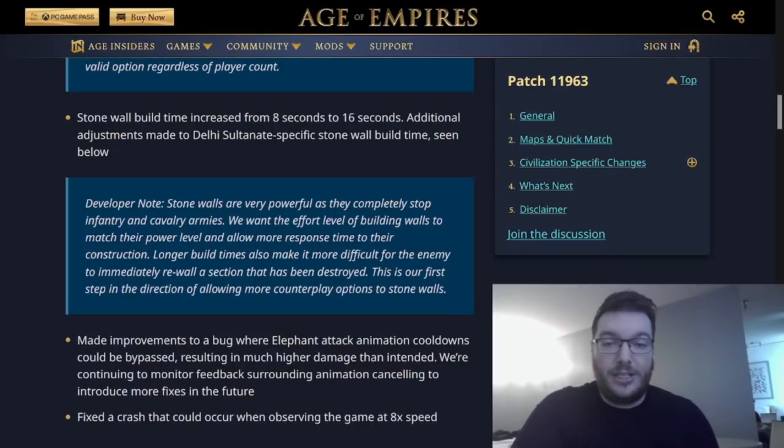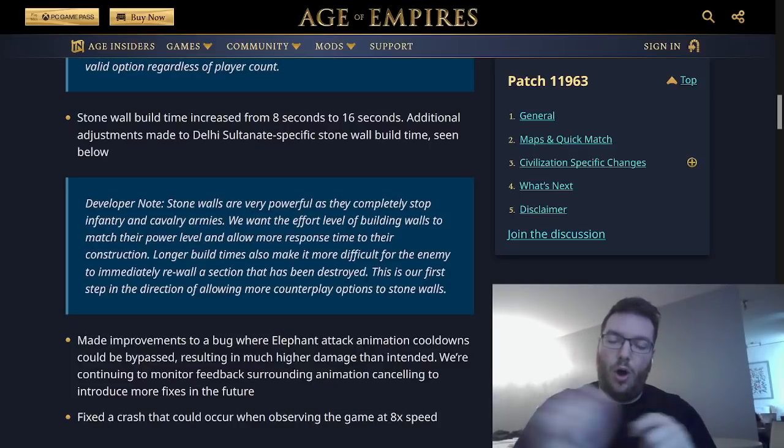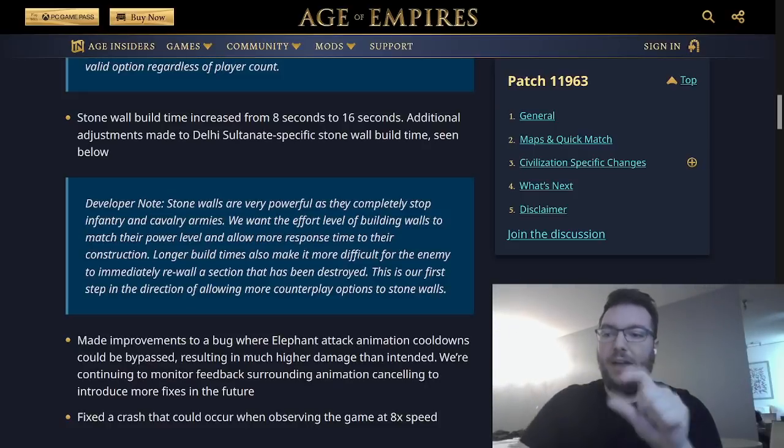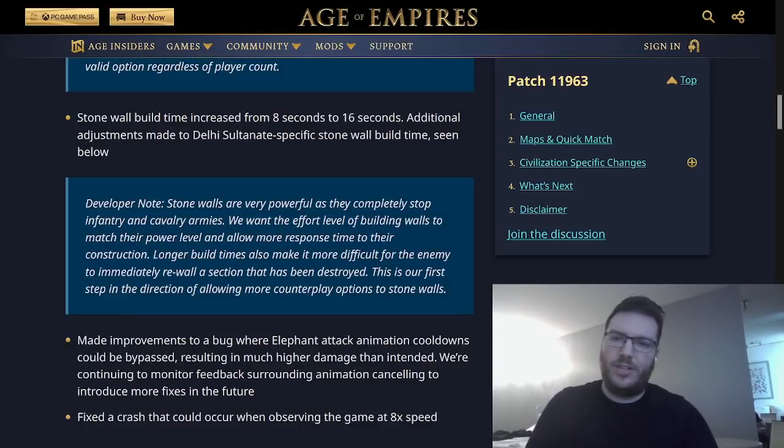Stonewall build time increased from 8 seconds to 16 seconds, with additional adjustments to Delhi Sultan-specific Stonewall build time. This is definitely a change in the right direction. The other thing I'd like to see is that when a wall goes down, units are able to shoot over it — and then as soon as it gets tapped by a single villager, it's like there's a giant wall in front of them even though it's just a foundation. Units should be able to shoot over walls until they are completed. You've seen Salami essentially stonewall mangonels in, delete the walls, move forward, and just keep stonewalling up. Absolutely stupid.